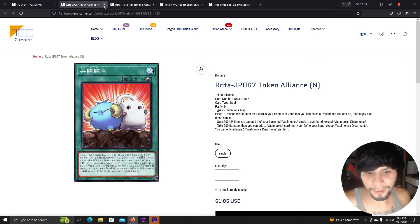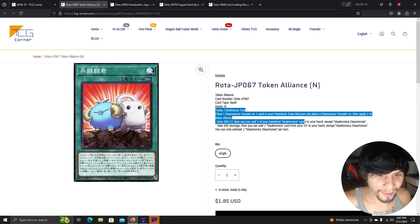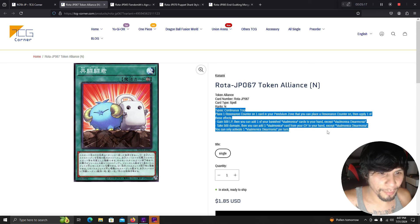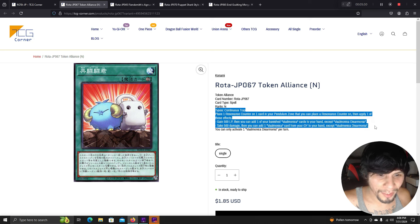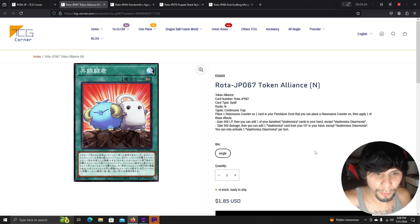Token Alliance: place one resonance counter on one card in your pendulum zone, then apply one of these effects: gain 500 life points and add one of your banished Volmanika cards to your hand except Volmanika, OR take 500 damage and add one Volmanika card from your graveyard to your hand. So this is new Volmanika support.